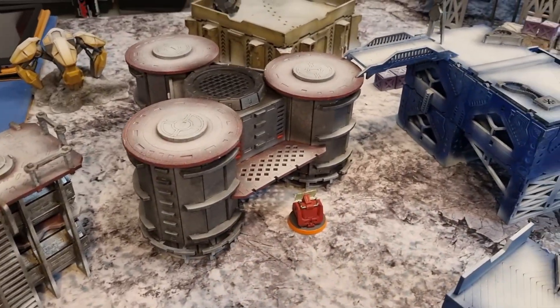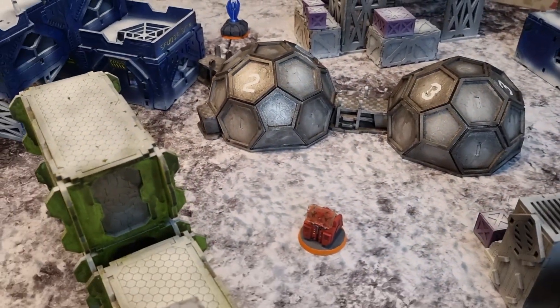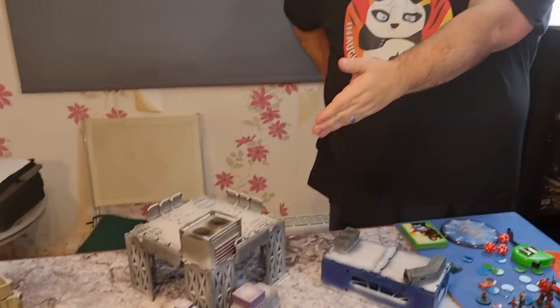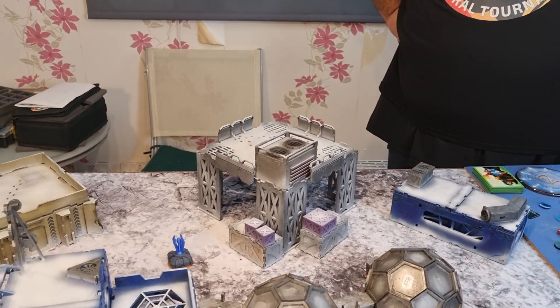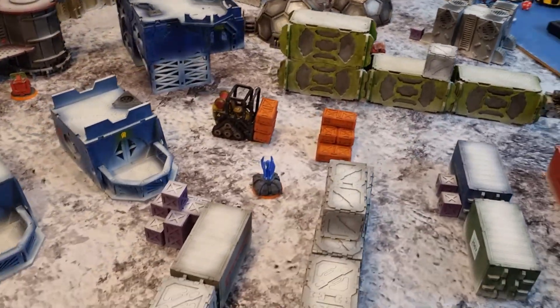There's a console there which is a panoply that we've got to get things out of, and one here. We have a decision — I'm going to let you set up first on this side, giving me the decision of first or second turn. I'll go first.